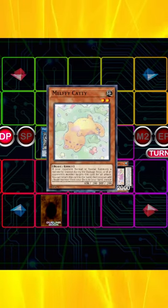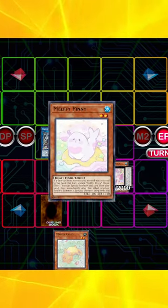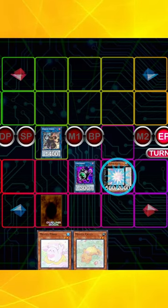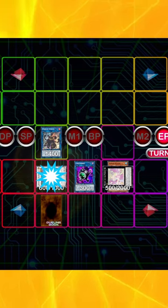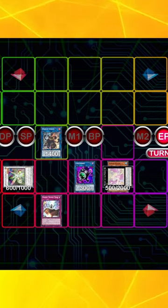Melfi the Forest to grab Caddy to hand. End phase, special Caddy. Caddy effect gets to add to hand and grab Penny. Melfi the Forest can negate a card on the field. Penny to special summon and quick synchro with Melfi's in hand to summon Arclight. Arclight effect to negate. Double Cross effect to reborn to a link point.